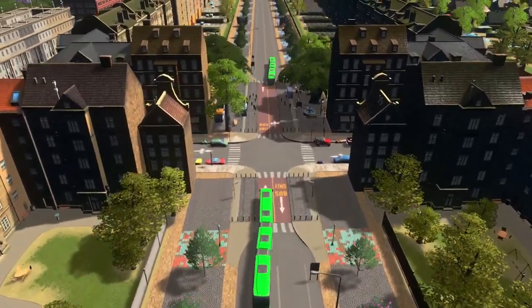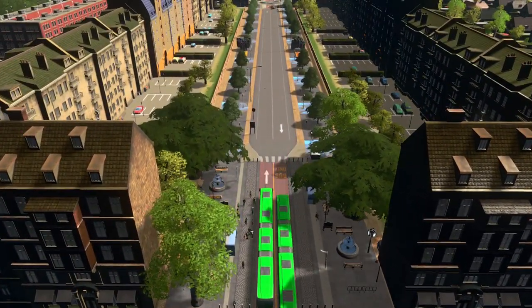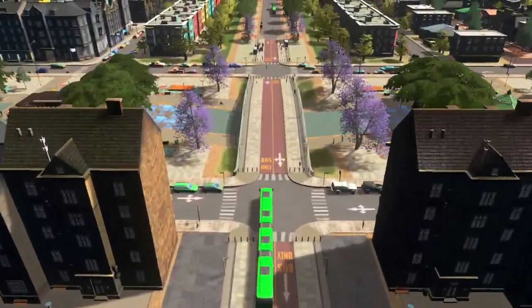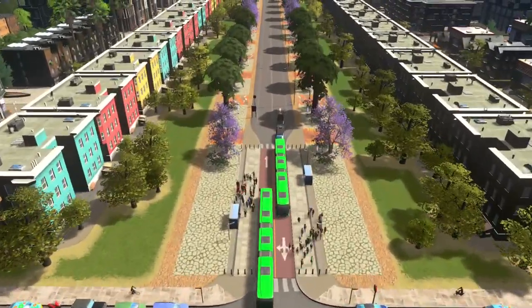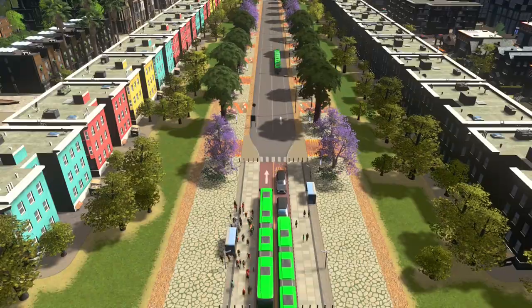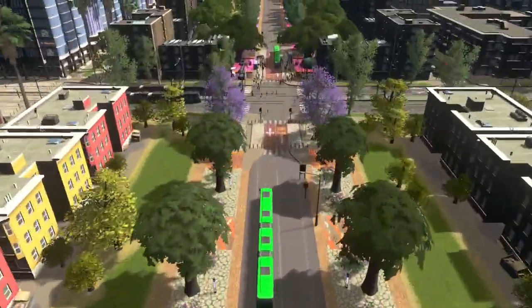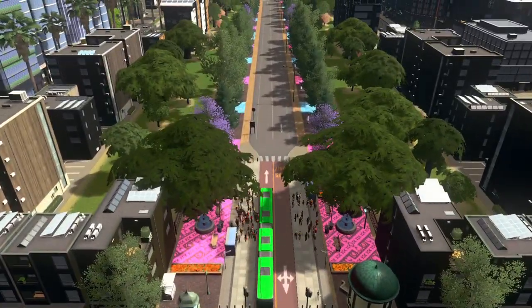So hopefully you can see that I built the BRT line with two road types. I used pedestrian streets from Plazas and Promenades with bus lanes on both ends, with two-lane two-way highway roads from the Mass Transit DLC in between. The pedestrian street blocks all delivery trucks and private vehicle traffic but allows buses and service vehicles — except garbage — through. It also serves as a place to put bus stops for pedestrians and bikers.